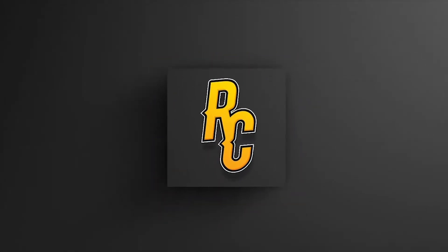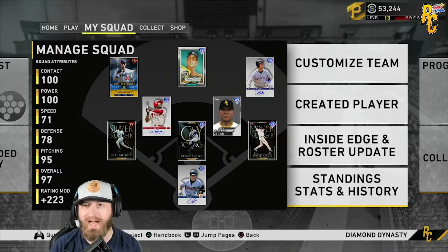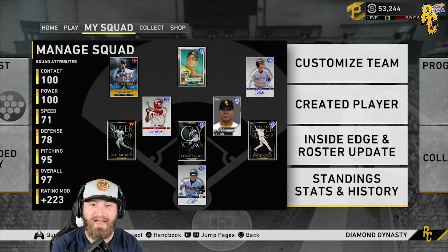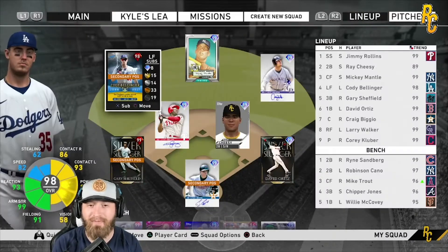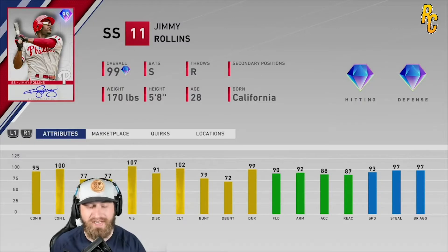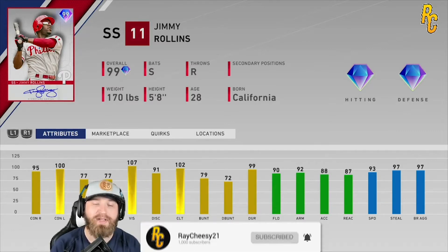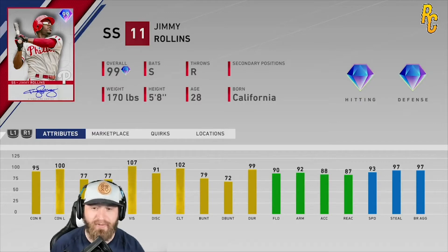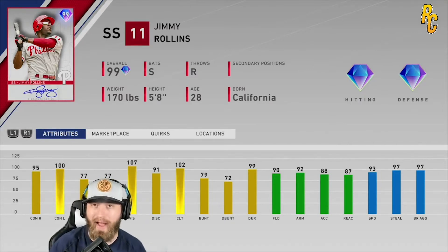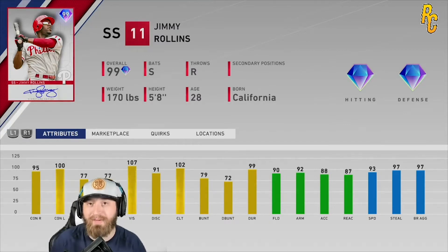YouTube, what is up! We're here again — I know it's been a little while, I apologize. Work has been crazy, I haven't had as much time as I want to make these videos. But we do have another player debut video, guys — maybe one of the best shortstops in the game right now, best switch-hitting shortstop by far. We do have Jimmy Rollins. This card looks really nice, and it's even a little bit better with prestige. We have 95 contact versus righties, 100 contact versus lefties, 77 power versus righties, 77 power versus lefties, 107 vision, his fielding is amazing — diamond fielding, can't complain there — and 93 speed.